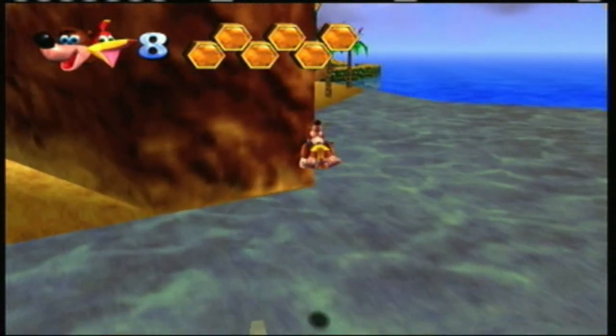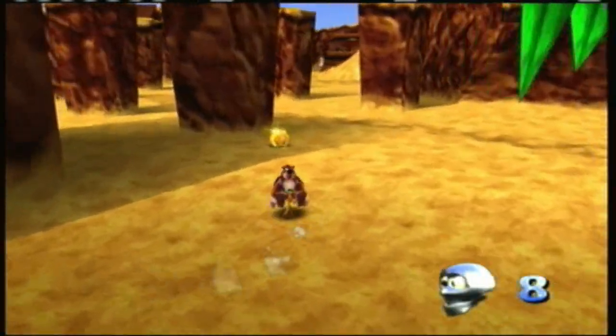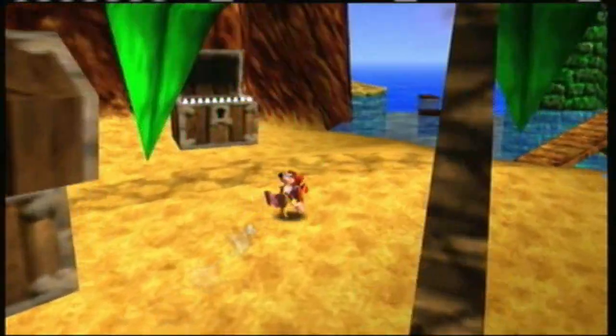There's a Mumbo token back here as well — they just hide them all over in this level. Just everywhere, behind everything, inside of things. The good news is we have eight of them now, so we're just about set.